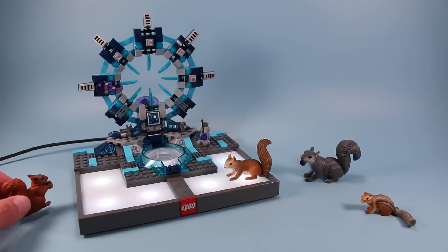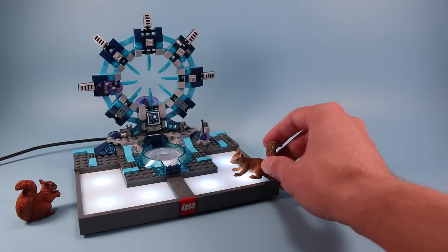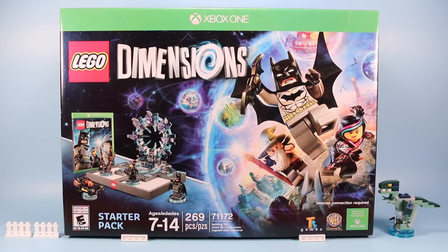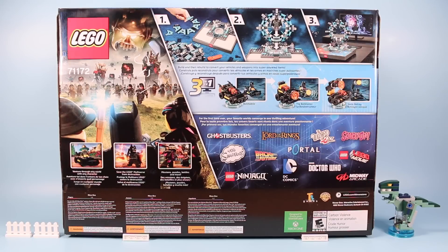We're going to figure out what this thing is. Going backwards here is the LEGO Dimensions starter pack. The set contains 269 pieces. Included is the LEGO gaming portal platform, which has a fancy buildable Stargate on it. Three characters come with the set: Batman with his Batmobile, Gandalf from Lord of the Rings, and Wild Style from the LEGO Movie.